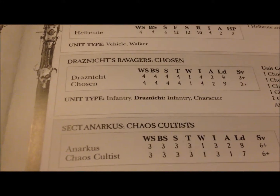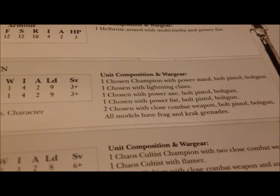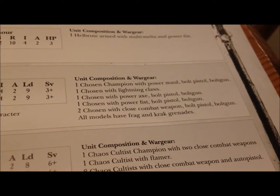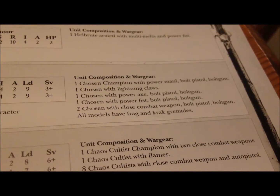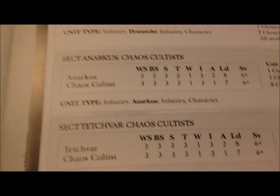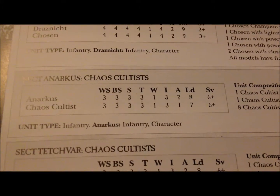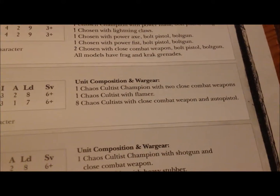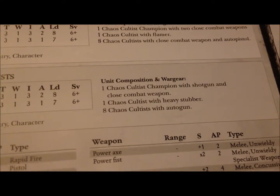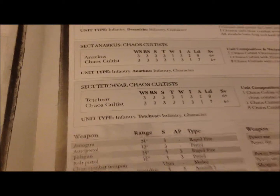Ravagers - Chaos Chosen, in other words. And they're exactly the same. Why do they even care to rename a Dreadnought? You can see they have all the different weapon upgrades. Then we have the Cultists - and they are exactly the same, except one is a shooting squad and one is a close combat one. Anarchus and Tecvar - they are guardsmen effectively with a slightly worse save. One comes with a flamer, rest of them pistols and close combat weapons, shotgun, heavy stubber, and autoguns. I wouldn't really use the close combat squad against Terminators, because they would be dead within minutes.